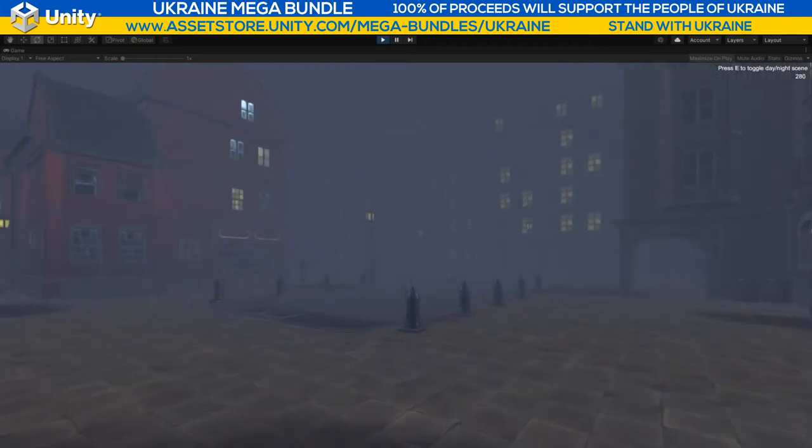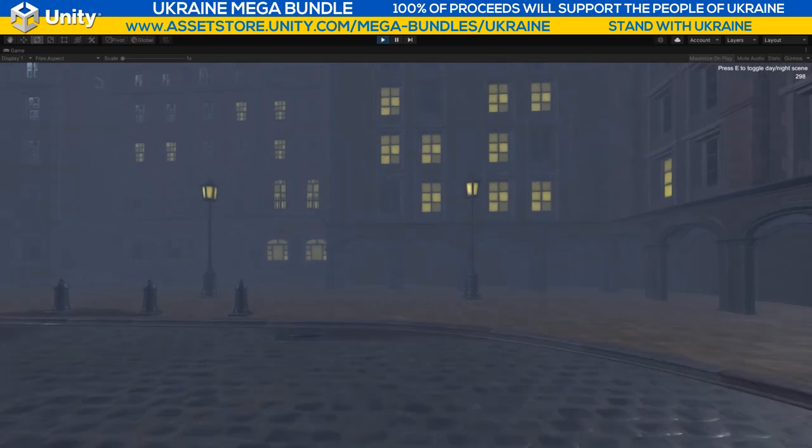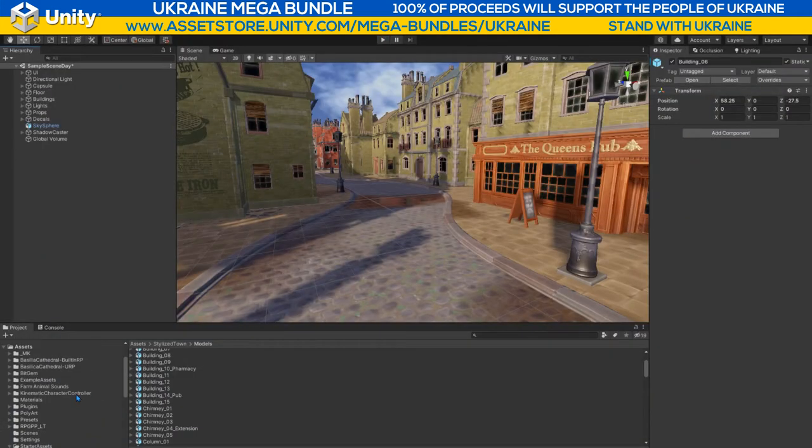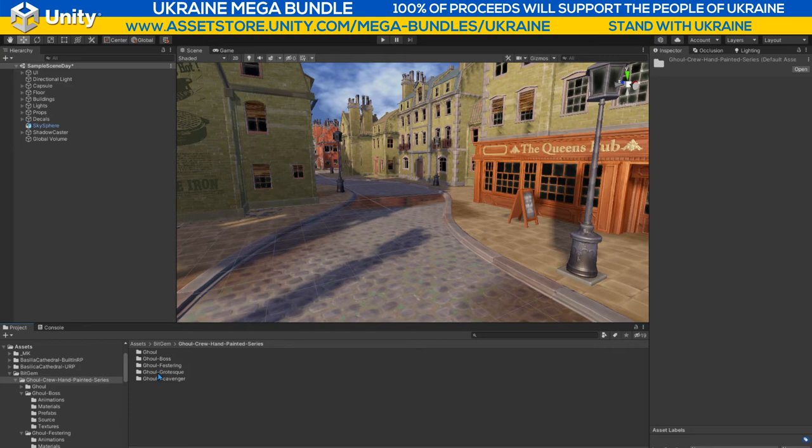I want to throw in the Bitgem characters and have them run around to show you how easy it is to add people into your scenes. Going to the Bitgem folder, I'm going to choose one of these — a boss. Let's throw the boss in. There he is — very attractive fellow.